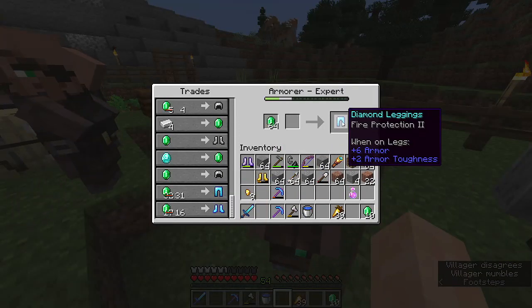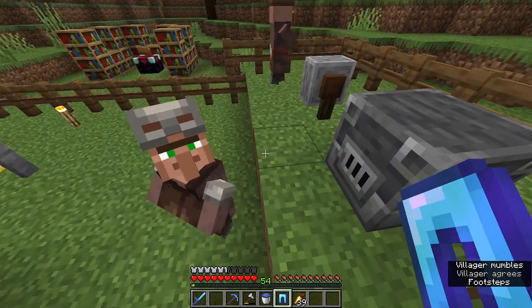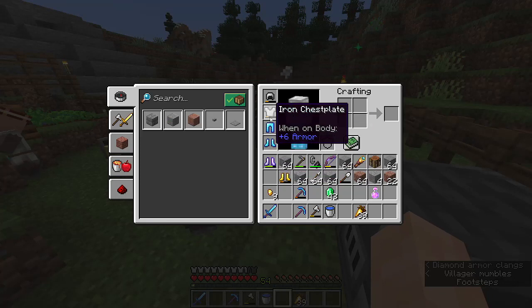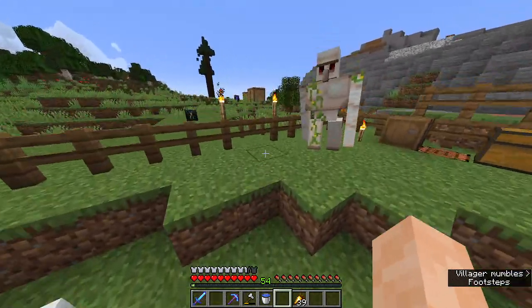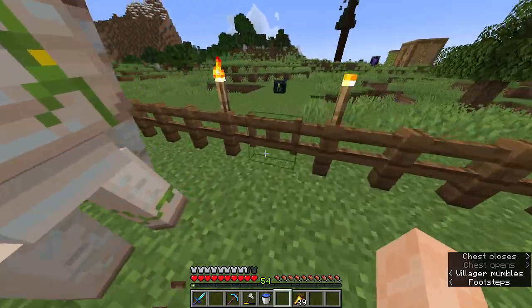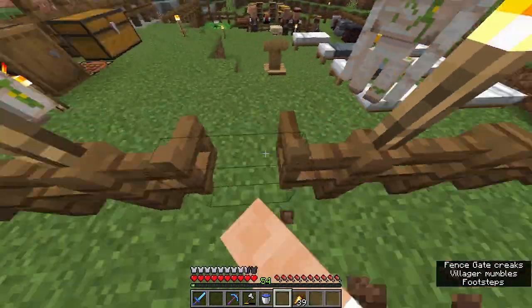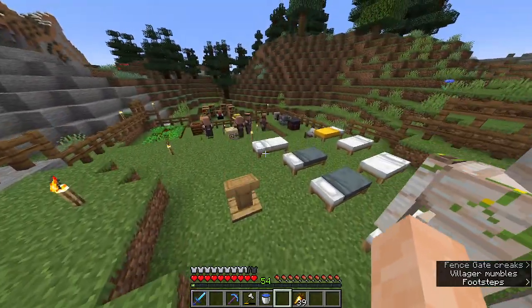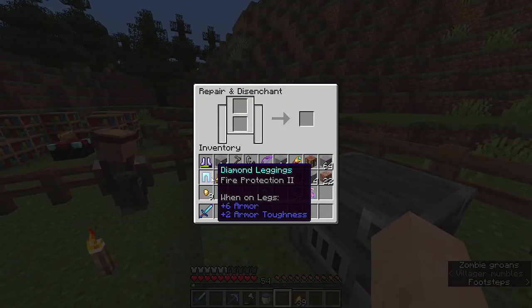He's discounting my prices too. And there we go — got our diamond leggings. I don't think I want the enchantment for the leggings, I think I want something else. So we'll grab our lapis and we will disenchant the leggings. We'll keep the boots for now, but we will disenchant these.